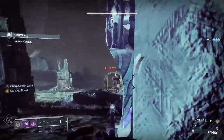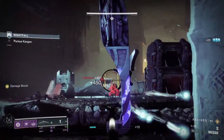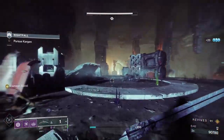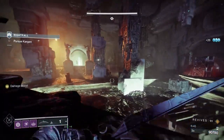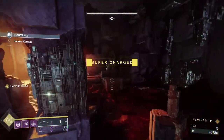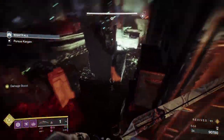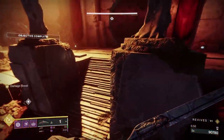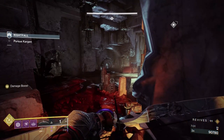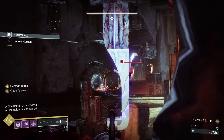Be very careful about that barrier — if you keep critting him, Wish Ender really stuns the enemies it hits, snapping their head back, almost like what the Unstoppable mod does. It will do that on champions — it will break a champion's firing mechanism. If he's shooting at you and you hit him in the face with a crit, his head will snap back and his weapon will stop aiming at you. It's just all sorts of good.